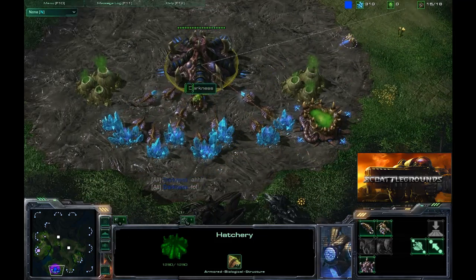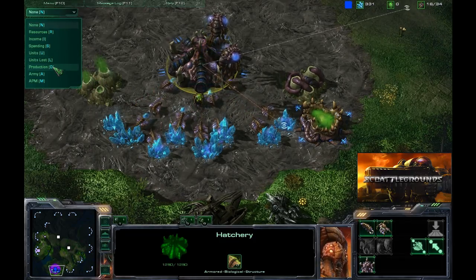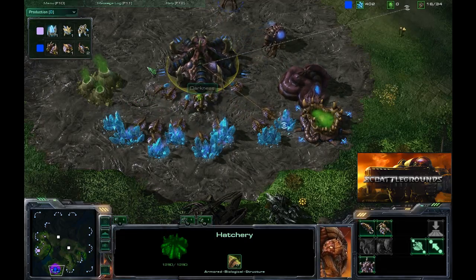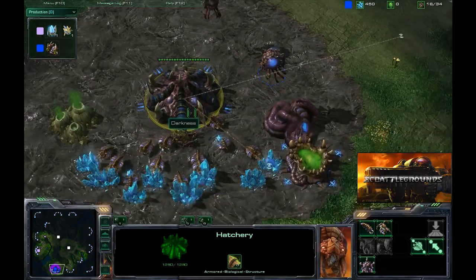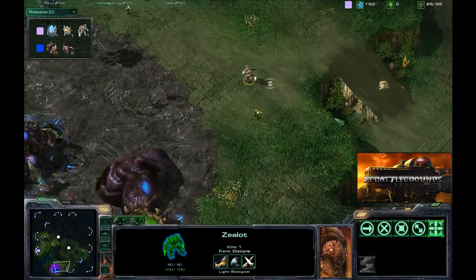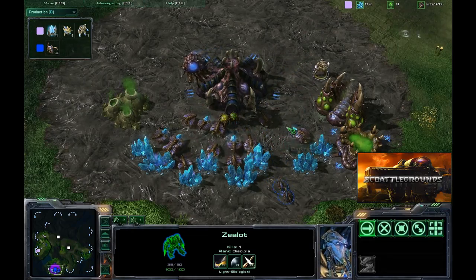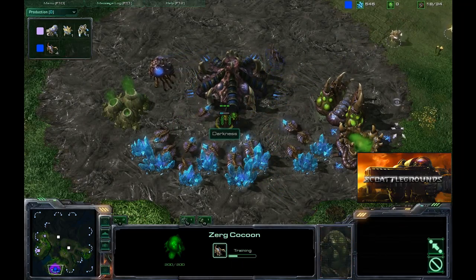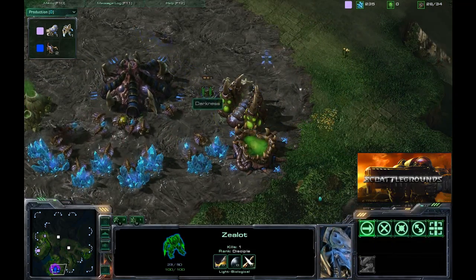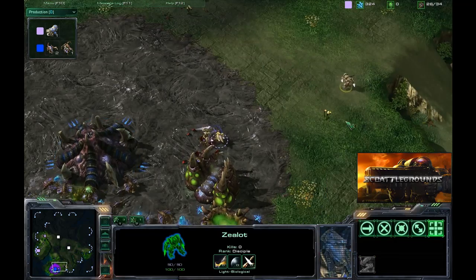There is one zealot moving across the map trying to put pressure on Darkness, who does not have any Zerglings out yet, though he does have a spawning pool. Looking at the production overlay, he is producing two Zerglings but has not started a Queen yet, which is very surprising. With one zealot moving into his base, one zealot can easily take on two Zerglings — and with four more building, even with the help of one probe, the zealot will probably hold off all four Zerglings without problems, since one zealot can handle four Zerglings on its own.